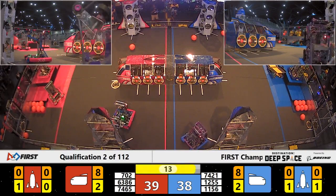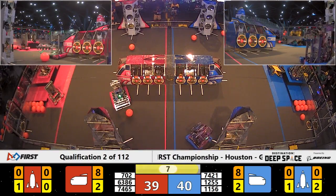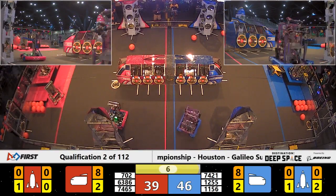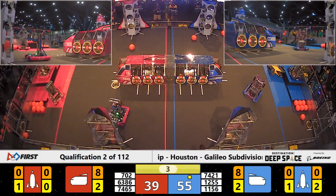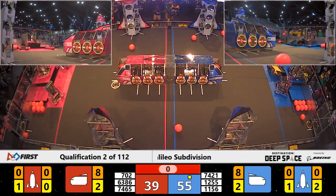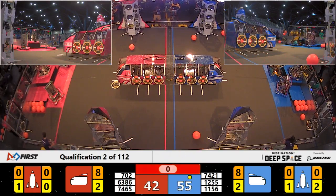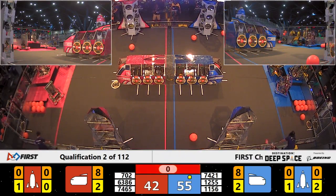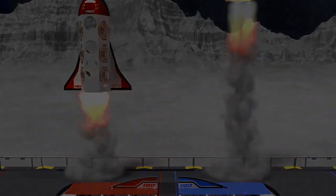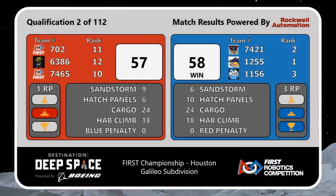Blue Alliance robots sitting on the platform. We have two Red Alliance robots on the platform — fantastic! Three seconds left to go in the match. Here comes team 7421 of the Blue Alliance onto the blue platform as time expires. Taking off into space with the win — one point win, 58-57.